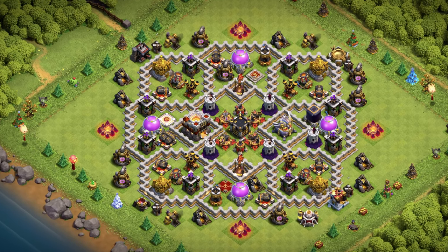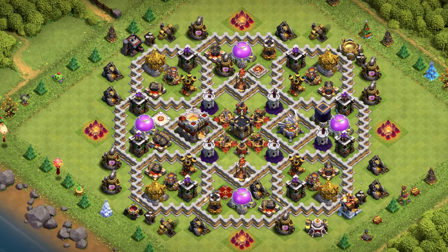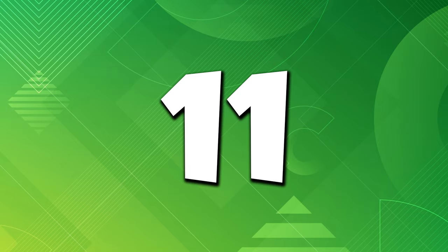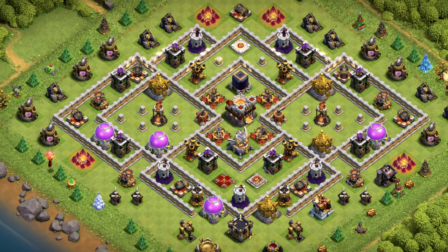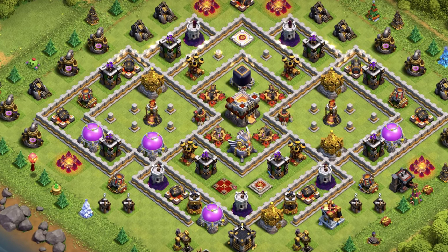Base number 12: the perfect all-around base design for anything you need — perfect for farming, trophy pushing, clan wars, and clan war league. The flower base. Base number 11: Anti 2 Star TH11 Base Design for clan wars, trophy pushing, and will work as a farm base — just take the gold and elixir storages from below inside the walls.